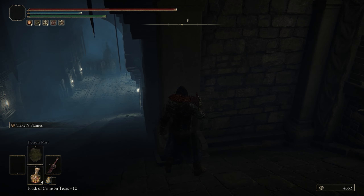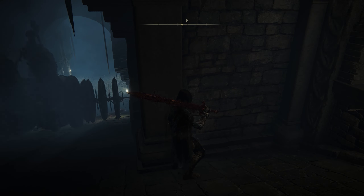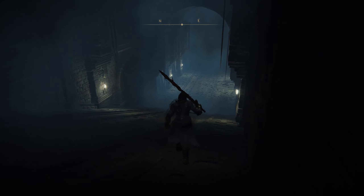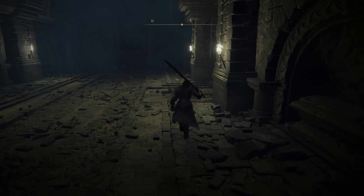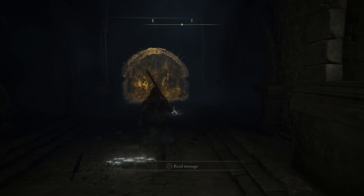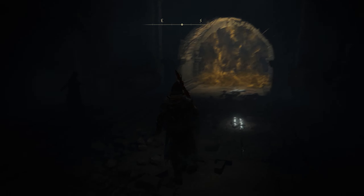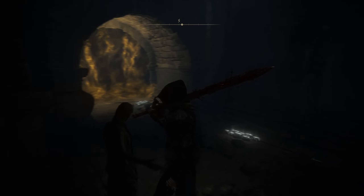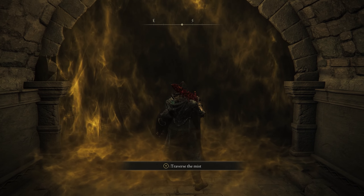We're going to let the roller continue to go down. Once it comes back up, we're going to take off once again. Once we're down here, we're going to take our final right, which should lead you to the entrance to our boss fight. What's nice about this is if you go into the boss fight and lose, you can use this stake right here to respawn so that you don't have to go through all of this nonsense again.